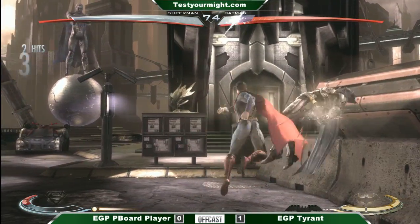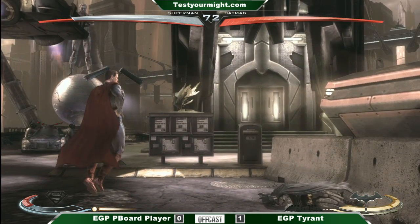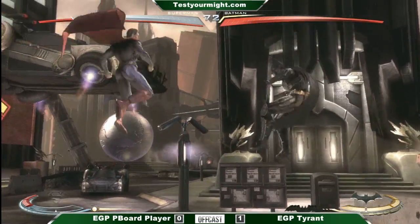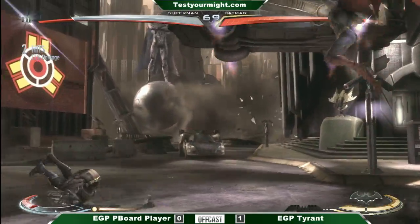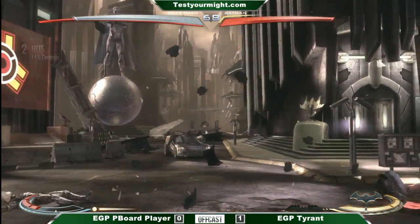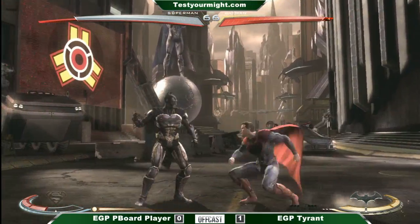I feel like his rushdown's a lot better too. Batman actually has a lot of strings with holes in them. All of his combo starters — his 1-1-2, the last two hits are very bad on block and you can duck them. His 1-1-3, there's a gap in between 1 and 3. And his 2-2-3, you can duck the second hit and punish him. So he doesn't have a lot of good combo starters.